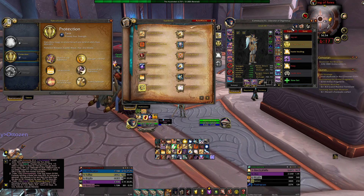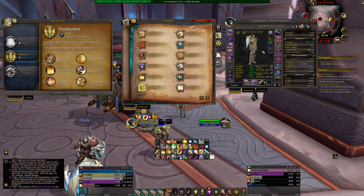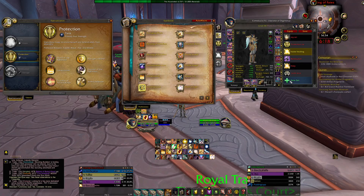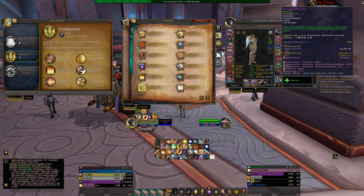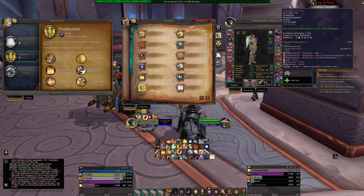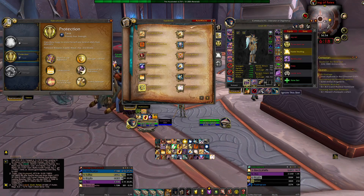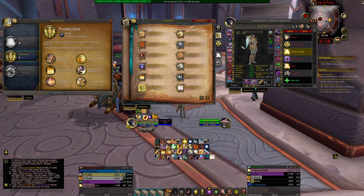For Protection, you want to go mastery — though a lot of people say go haste, and you can do that by just swapping trinkets. The best trinket I found is the Anima Field — when you stand in it, it gives you basically 275 haste and procs frequently. I use this haste trinket with my wings whenever I proc them.